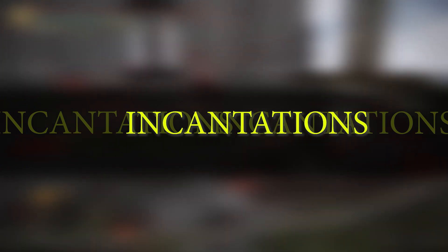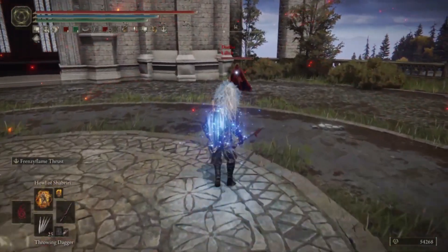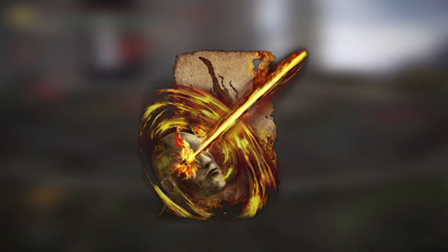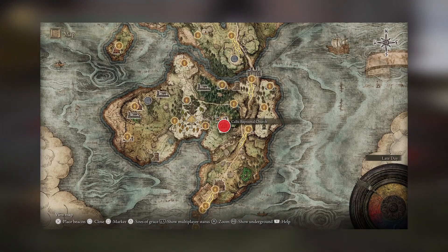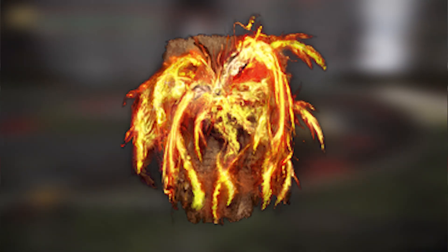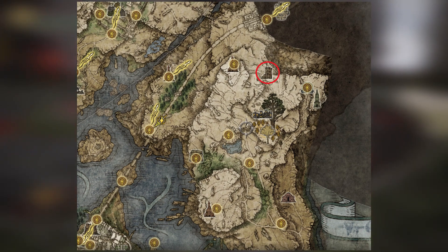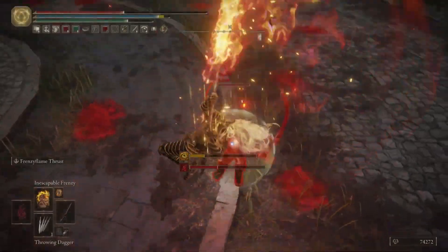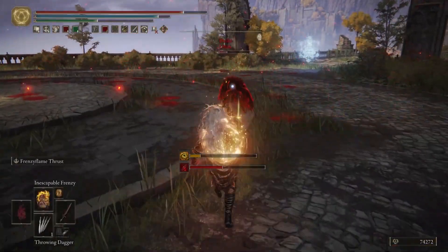For spells you're going to want the best madness spells the game has to offer. You can go for a nice mix of killer spells and just switch out the ones you either don't have or don't want. You'll want Frenzy Burst, the Flame of Frenzy, Unendurable Frenzy, the Howl of Shibiri, and finally Inescapable Frenzy. Now that you've got everything you need, go and destroy bosses and other players in seconds.